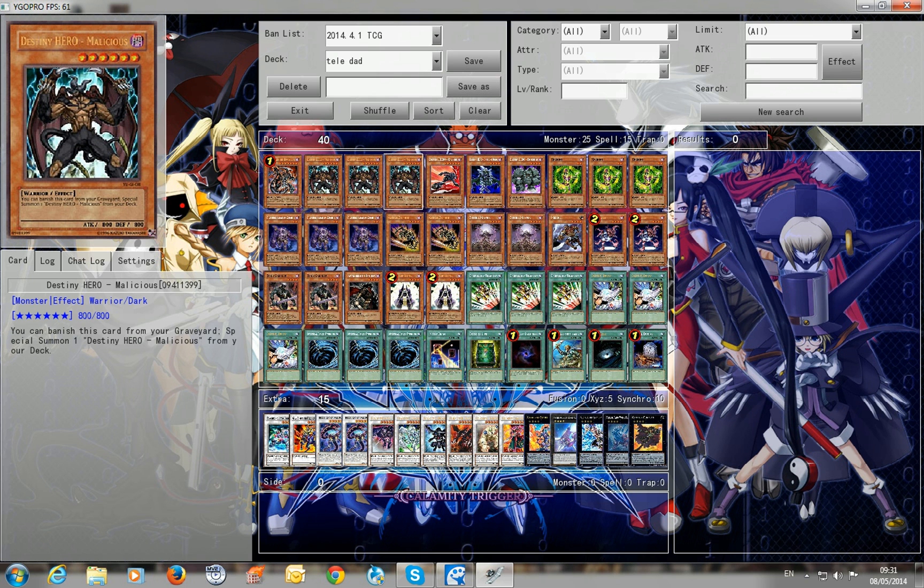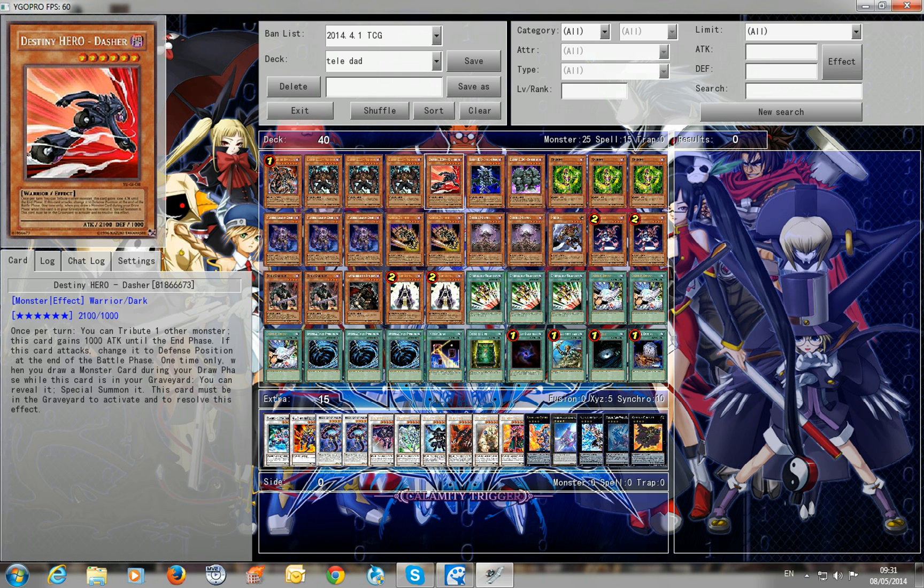You need to have Creebons or Dasher, because you have quite a lot of monsters — it's a 25 monster count here. You will usually draw a monster so you can special summon him with Dasher.